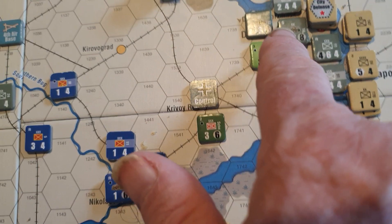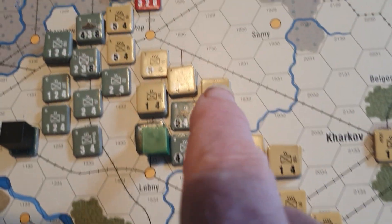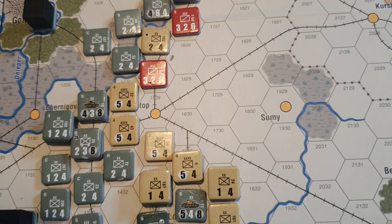Color coding on the units depicts what nationality they are — that's Hungarian, that's Romanian, that's Italian, that's German, that's Russian. Russians also have red over there for Guard units.